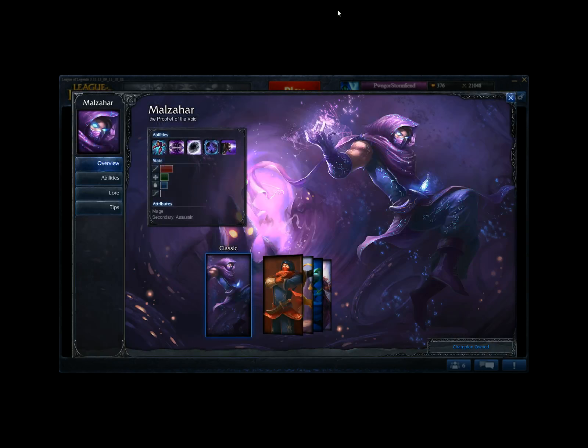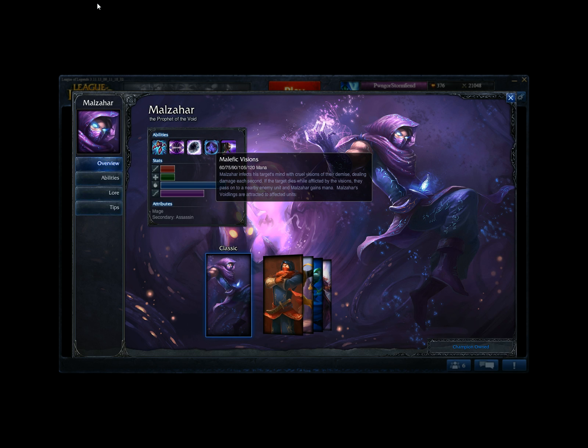Moving on from Lux we have Malzahar. I'm not a fan of Malzahar because of his ultimate. His passive lets you summon a Voidling every four spell casts. His Q is a skillshot that after a short delay shoots out a line dealing damage and silencing targets. His W puts a zone on the ground and enemies standing in it take percent health damage — a very strong ability. His E puts a dot on a target, and if the target dies while the dot is on them it bounces to a nearby enemy. His ultimate suppresses the target and channels damage over a duration, but it roots you while channeling — I don't like it and it makes it very situational in teamfights.